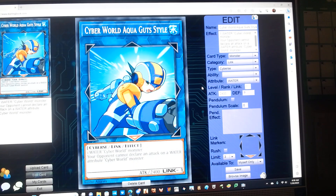Next we have another Cyber World Aquacross variant. It's a Link 1 Water Cyber Link monster with 2400 attack. It clones one Water Cyber World monster and has the following effect: the opponent cannot declare an attack on a Water Attribute Cyber World monster.